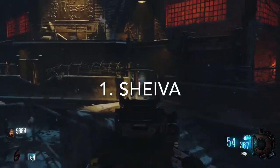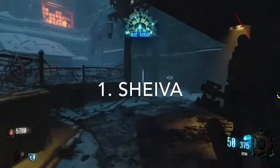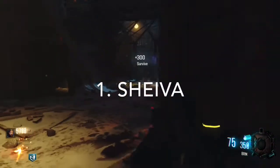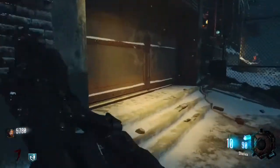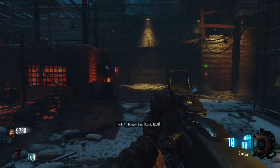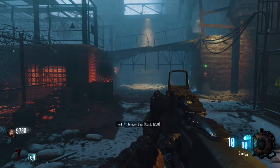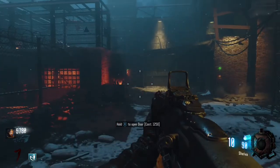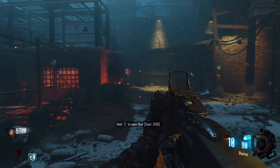Ladies and gentlemen, here we are at the number one spot. I'm sure many of you have guessed it by now. But in my opinion, the worst gun in Black Ops 3 Zombies is the Sheiva. Many people hate this gun — a lot of people strongly dislike it and think it's very bad. And honestly, it is. Body shot damage is so low. By round five or six, it takes almost a full magazine to get a kill.